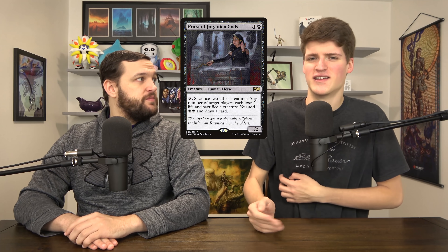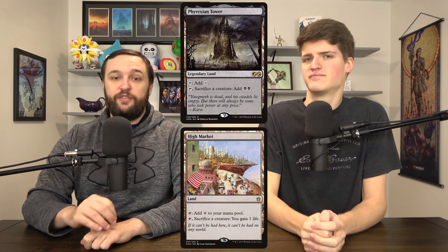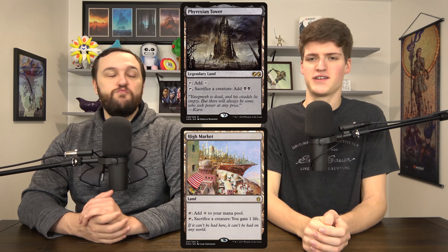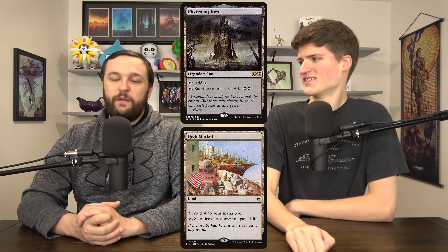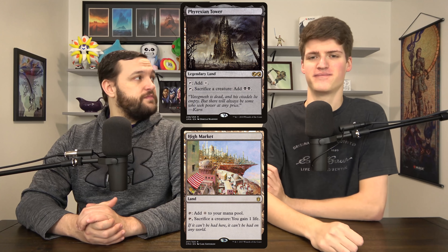Things you have to untap with tend to be a lot weaker than things that can come down and do their thing right away. Phyrexian Tower and High Market are both lands — one adds two black mana when you sac a creature, the other gains you a life. Both are very good. Phyrexian Tower is completely insane — it can just be better than Swamp in a lot of decks, especially when you have lots of spare creatures. It's finally starting to go up in price too.